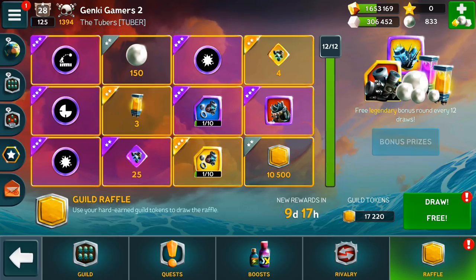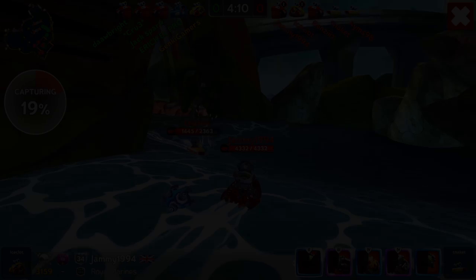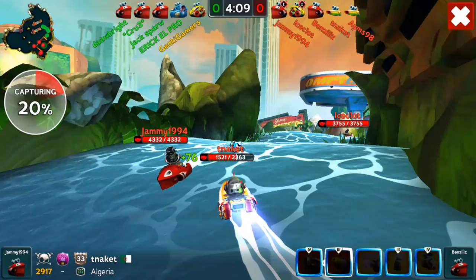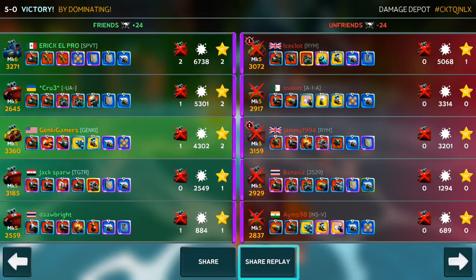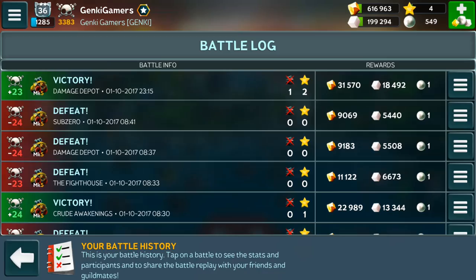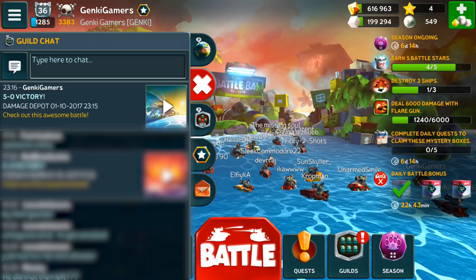The next big update is the battle replay feature. You can now replay your matches and share them with your guildmates. The first way to do this is to press the share replay button on the endgame screen after a match. The second way is to go to your battle log where you can view your replay without sharing it. This feature is a neat way to show your guildmates a great game you had or review your gameplay for areas you could improve on. Hopefully there will be further features added to the replay system down the road.